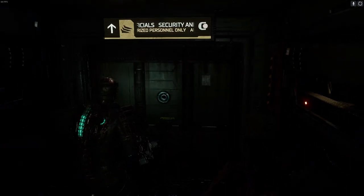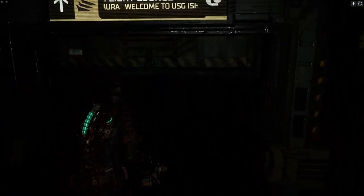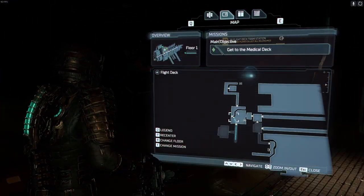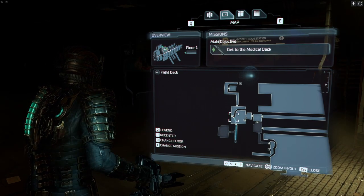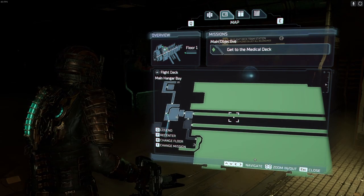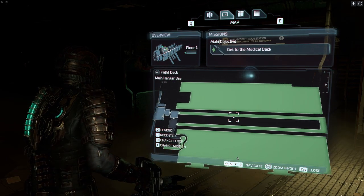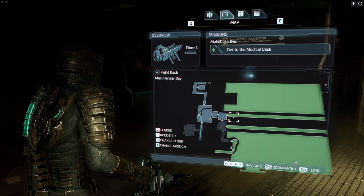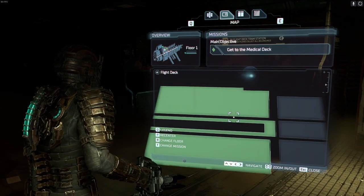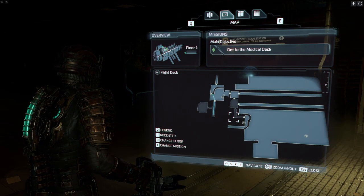Always worth checking the map. Definitely don't leave any loot behind. Room clear — apart from that one room we haven't been in yet, but that one is locked. Actually, we can now get in it. All right, we can't actually get into that one yet. Yep, that's the main hangar bay. We're gonna knock that one on the head then.